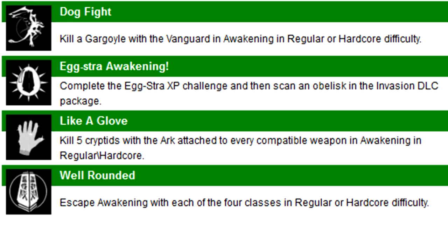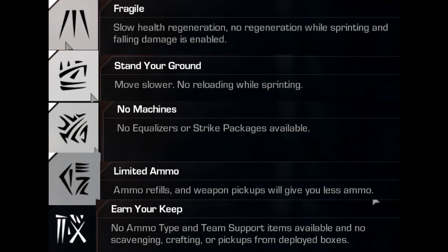The last one is Escape Awakening with each of the four classes in Regular or Hardcore difficulty. And once again we see Escape, which is really cool. With the four different classes, we've never really had anything before that mattered what class you used. So this is something a little different — you might see people using different classes they might not normally use, like the Medic, the Tank, the Engineer, or the Weapon Specialist, in order to get this achievement.